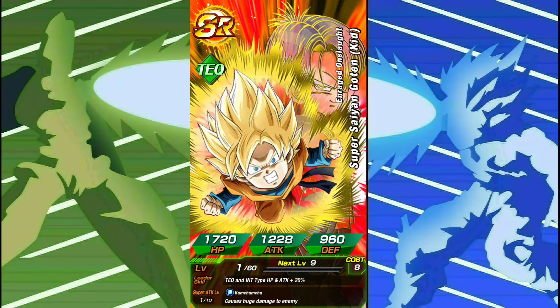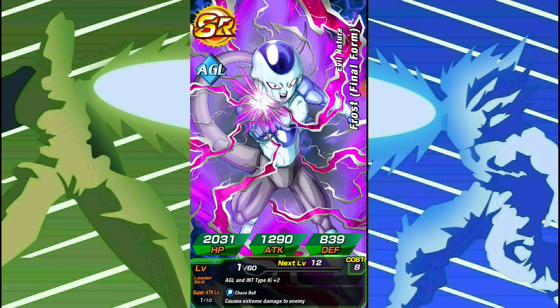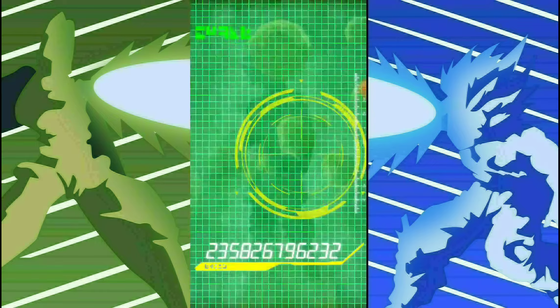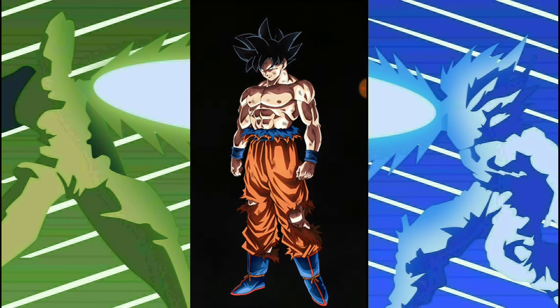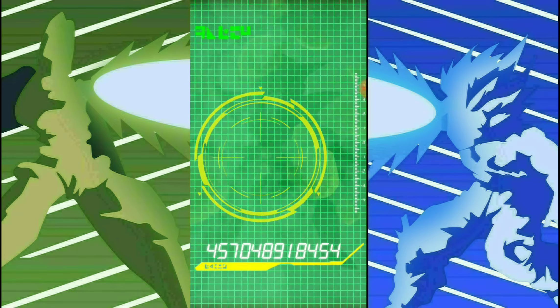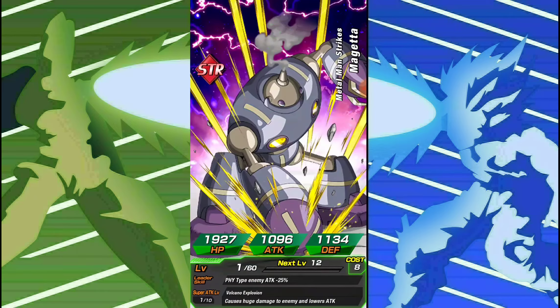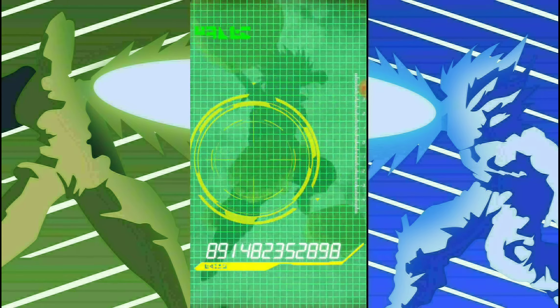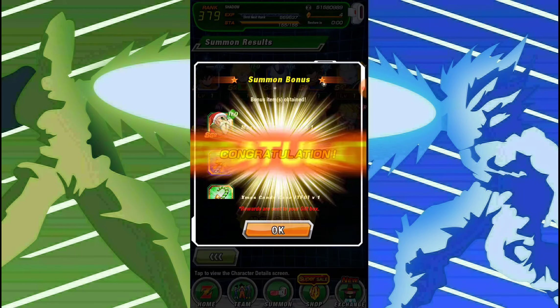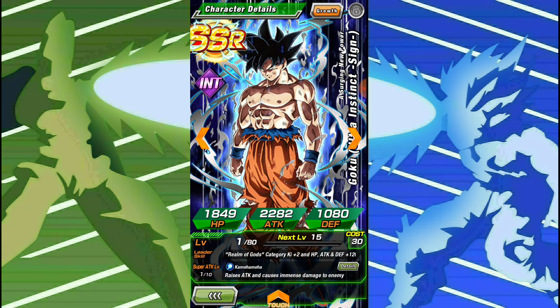Well, we just got two Gotens in a row — two different ones, but still two Gotens. We got 17, we got Whis. Is it going to be the last one? UI Goku! I'll take that — I will take UI Goku. And that Frost — not featured, but still got that Frost. Magetta. And this random Trunks. No hit, but we did get a dupe of UI Goku.